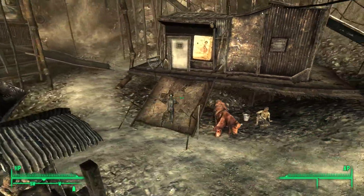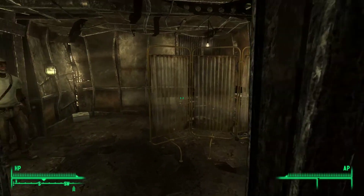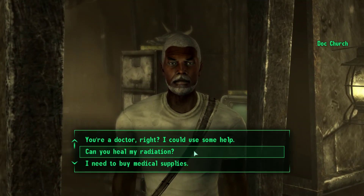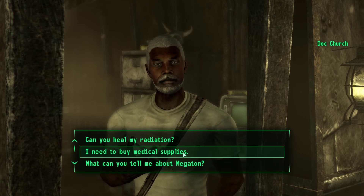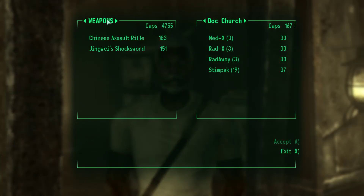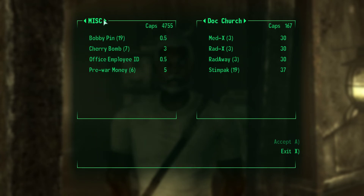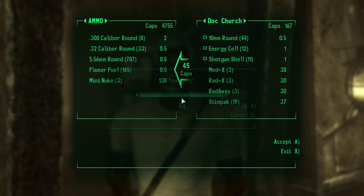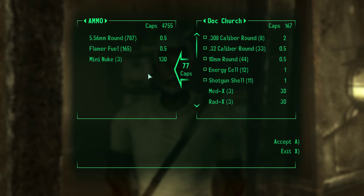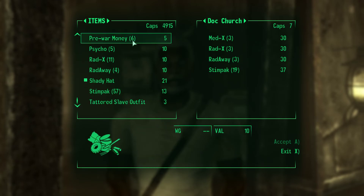I think I'm maybe even selling this guy some ammunition just for some stimpacks. I'm going to save up all the other ammunition types. Can you fix my radiation? Yep, do it please. Buy some medical supplies — you have a bunch of stuff. Yeah, I think I will sell some things. I don't really need any of this stuff. Pretty good money. Some ammunition perhaps. Yeah, that's really good. We'll keep the rest. Voila — you're done.